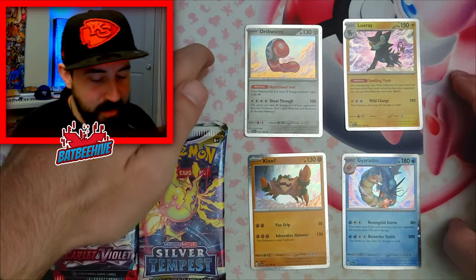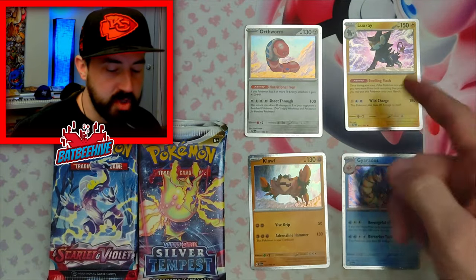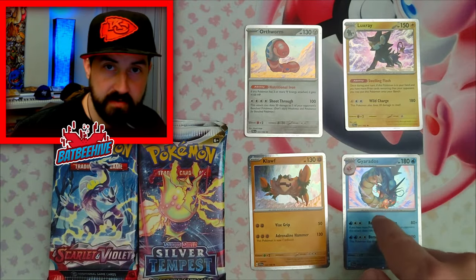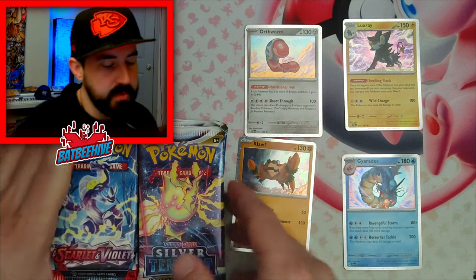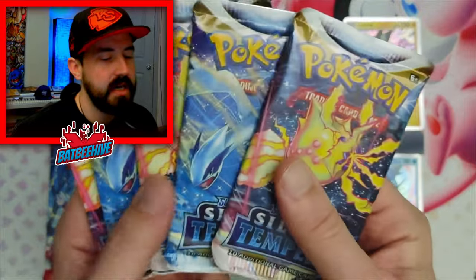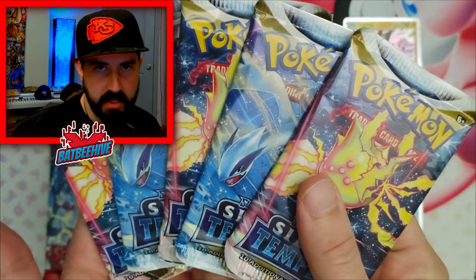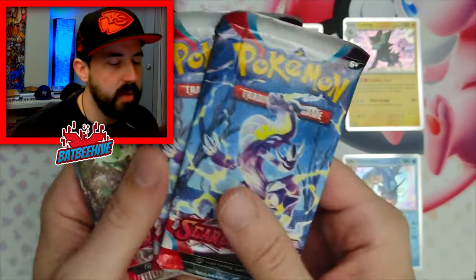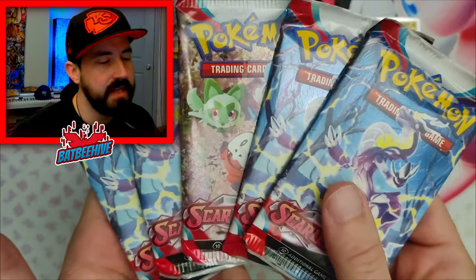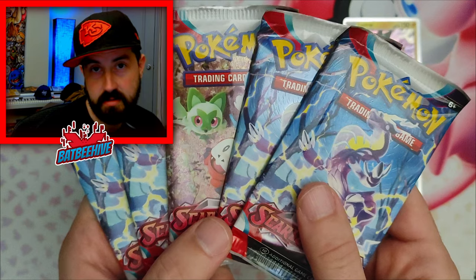Now that that's over with — because it took forever to open these packs — we got our four promo cards: our Orthworm, our Luxray, our Gyarados, all from Paldea Evolved. Then you have your Cloth from Scarlet and Violet Base Set. It comes with five packs of Silver Tempest. Hopefully the God Packs — we shall see. And then to start off the video, we have the five Scarlet and Violet Base Set.